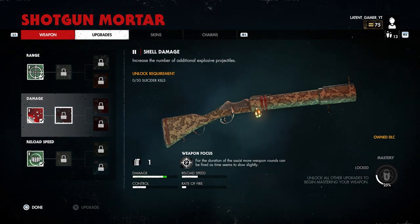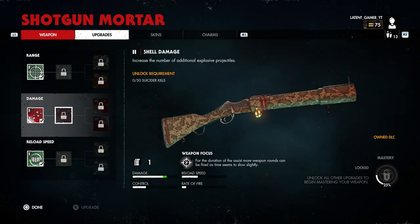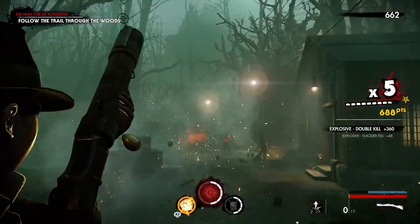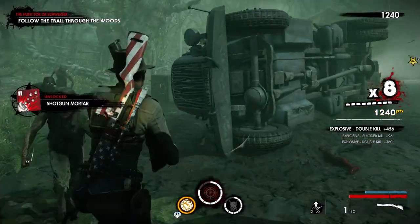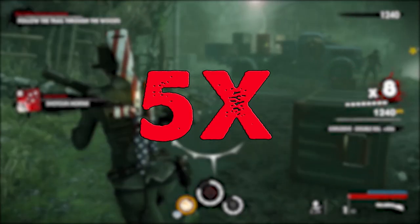The next perk is Shell Mod Level 2, and to unlock this you need 50 suicider kills. There are only two maps I can remember that bombard you with suiciders: the Terror Lab zombie map and Meat Locker. I chose Meat Locker because on four-player zombie setup you get over 10 suiciders at the beginning. Just ignore the zombie grounds, get the suicider kills, then hit Options and restart checkpoint. Do this five times and you're golden.